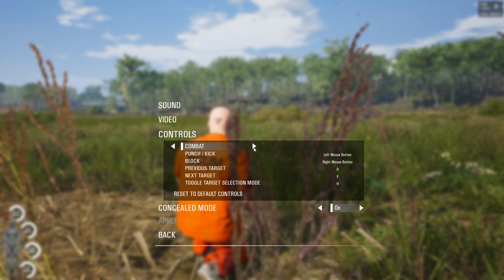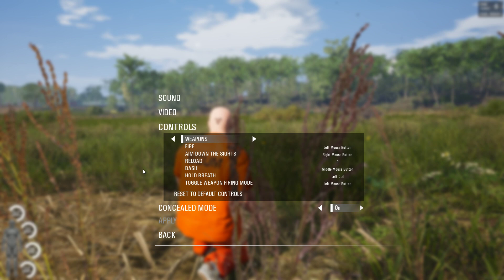I guess target selection is for melee combat, because it uses a different camera setup — more like a fighting game for melee combat. I don't know if that's completely necessary, given recently released first-person melee combat simulators. Weapons: fire is left mouse button, aim down the sights is right mouse button — pretty conventional. Reload is R, that's traditional. Bash is middle mouse button. Hold breath is left control.